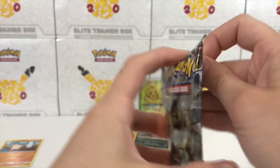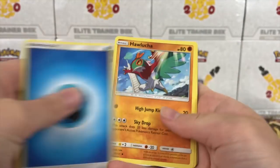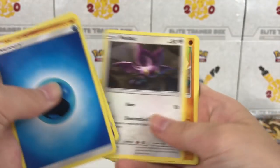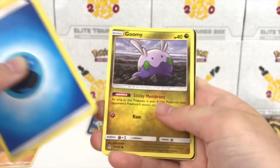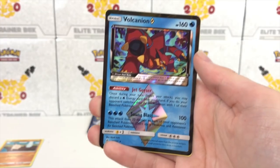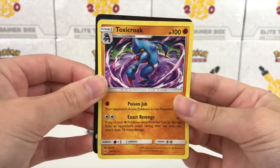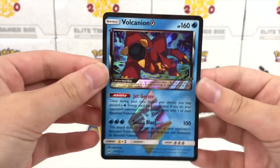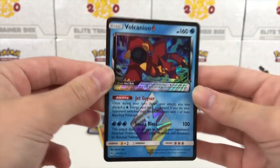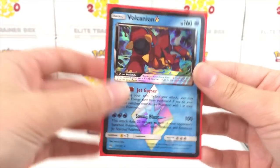Next up we have another Forbidden Light pack. Peanut Pikachu, are you ready to drop the final collection box? We have Hawlucha, Noibat, Gible, Execute, Bergmite, and a Volcanion Prism Star — oh snap! Toxicroak's not looking too great, but the Volcanion Prism Star never disappoints. Never. I'm going to sleeve this before Peanut Pikachu destroys it.